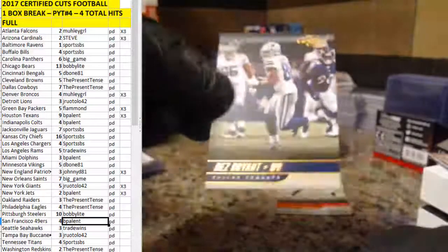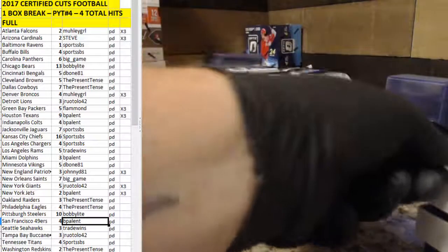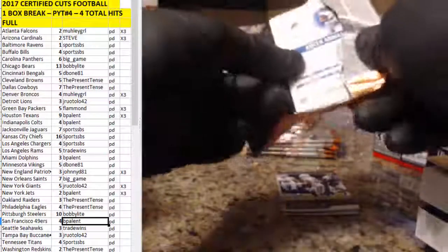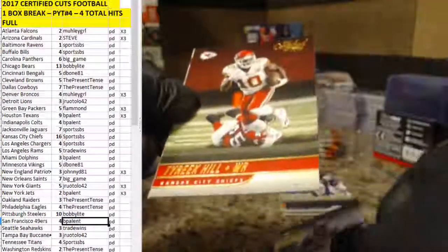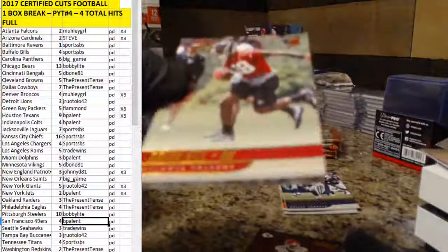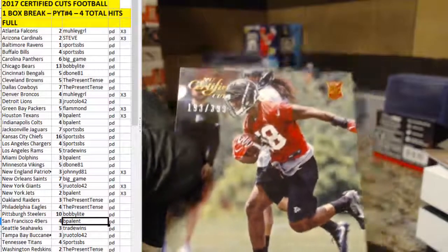D-Bone getting that Randy Moss one. And Dez Bryant. Every now and then Panini points comes out of these too, so just a fair warning. Jordan Matthews. Tyreek Hill. No bird rookie. Brian Hill for the Falcons — $193 out of $399 for Atlanta. Mully Girl getting that one.